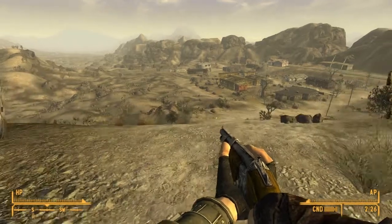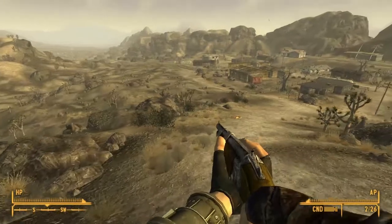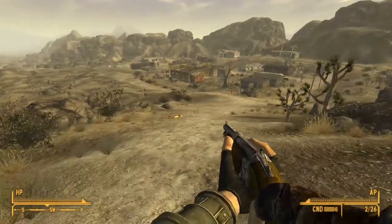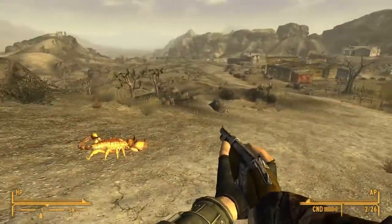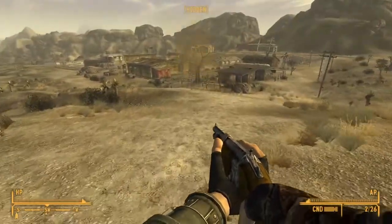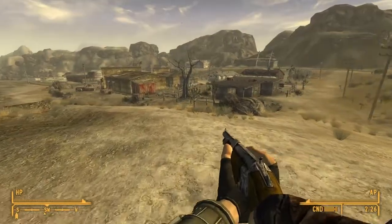Hello and welcome back to Fallout New Vegas. We're in the Mojave Desert, looking for some way to not be killed by a giant red scorpion. I think the most effective way of doing that is by not walking too far from the settlement.